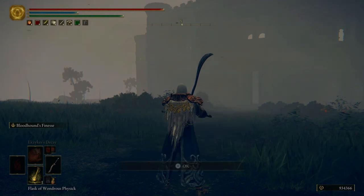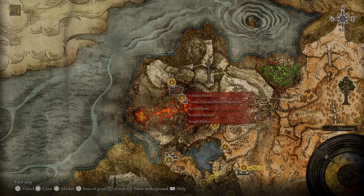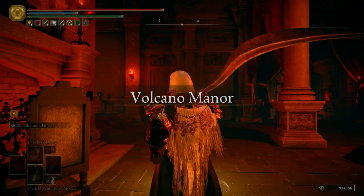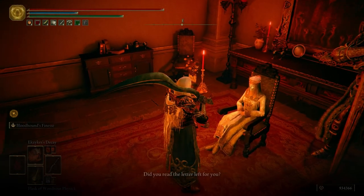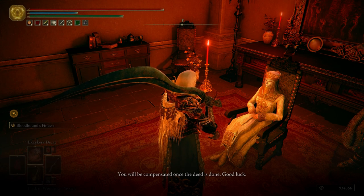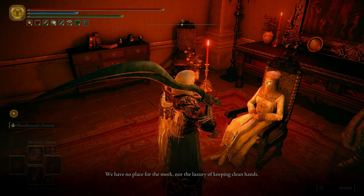Now that we have him killed, we're going to go over to the Volcano Manor and turn in that quest. Every time we kill somebody — we invade them — we have to turn it in to Tanith. The NPC dialogue says: 'Did you read the letter left for you? That is the task the Volcano Manor desires you enact. You will be compensated once the deed is done. Good luck. If you are loath to hunt your own kin, so be it, but you must leave this house at once. This is a war against the Erdtree — we have no place for the meek, nor the luxury of keeping clean hands.'